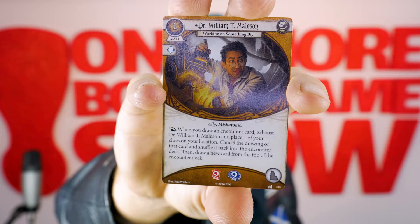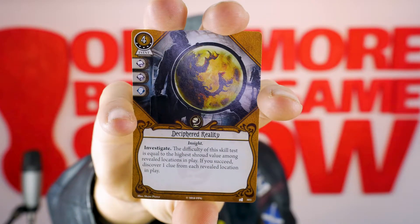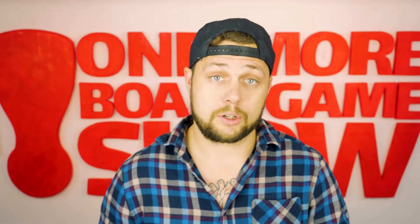He's got a Stamina of 2 and Sanity of 2. Then next up, we've got a level 5 event, cost of 4, Deciphered Reality. Investigate: the difficulty of this skill test is equal to the highest shroud value among revealed locations in play. If you succeed, discover one clue from each revealed location in play.